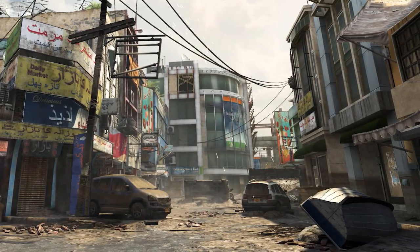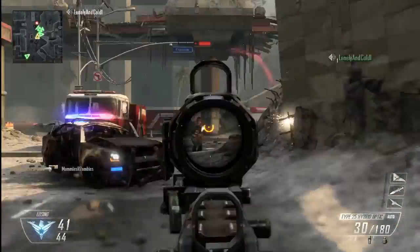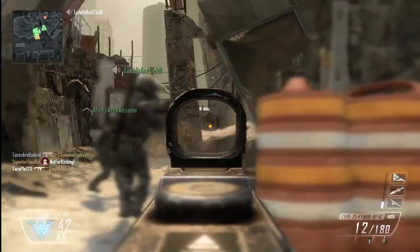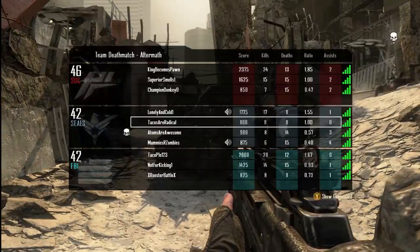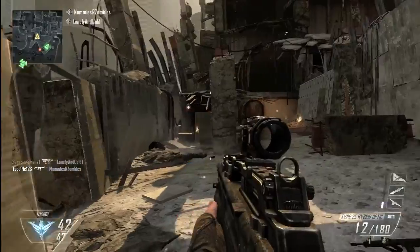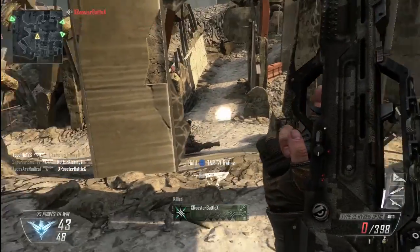The other map was Overflow — a ruined cityscape with a lot of indoor sections and narrow, bazaar-like areas. For the multi-team mode, we were playing 12 people at once split into four teams of three, all playing simultaneously. It's like normal team deathmatch but with a smaller, tighter-knit team. If that appeals to you, it's great to team up with a few friends rather than being part of a bigger team — that's a cool addition.